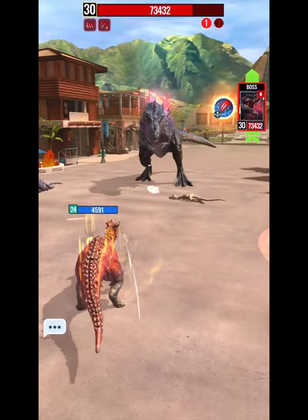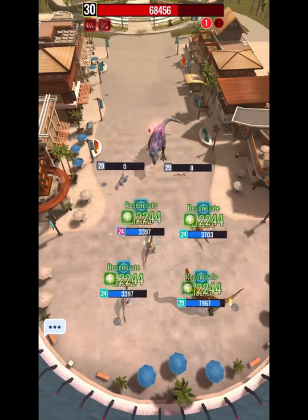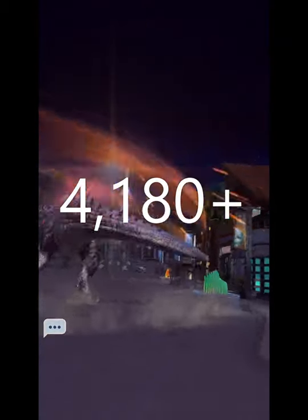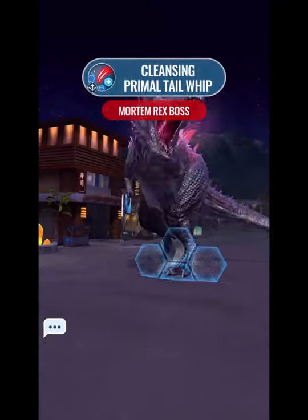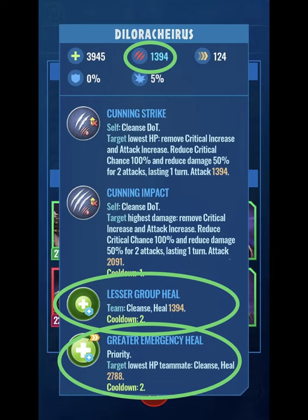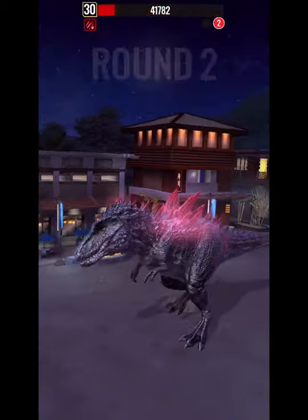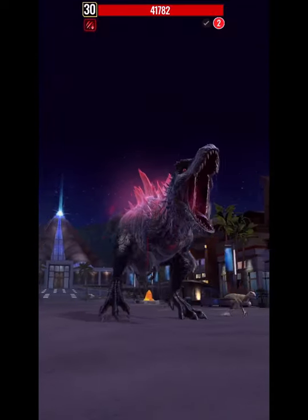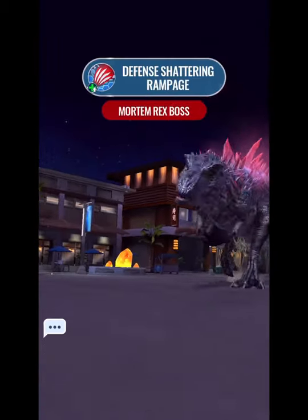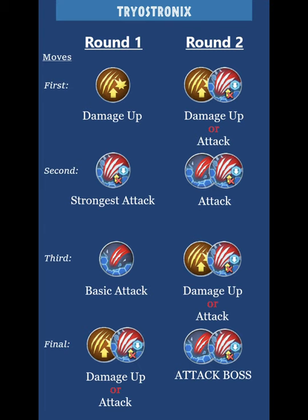All dinos except the Ardent must have at least 3,350 health to survive the Mortem's multi-attack. A minimum of 3,760 health is recommended to last longer in round two, and 4,180 health to survive critical hits — though 3,350 is sufficient, it may require more attempts. There's no damage requirement, but healing dinos should have as high damage as possible to maximize healing for survival. All teammates must remain alive when round two starts. It's actually a good sign if the Ardentis is the first to fall in round two, as it means you're implementing everything correctly.